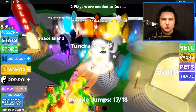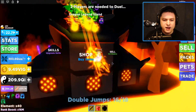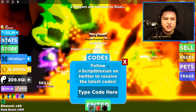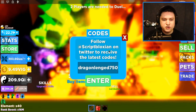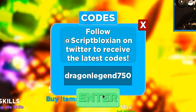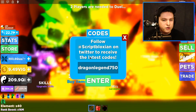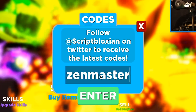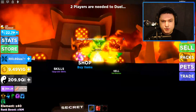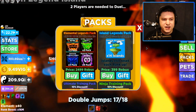If you missed the last mini update for the Dragon Legend Island, here's the code: Dragon Legend 750. Be sure to use that one. There was also a code on Twitter which is Zen Master 500. Be sure to use both of those codes if you haven't used them yet from the mini update. Those are some more codes for you guys.